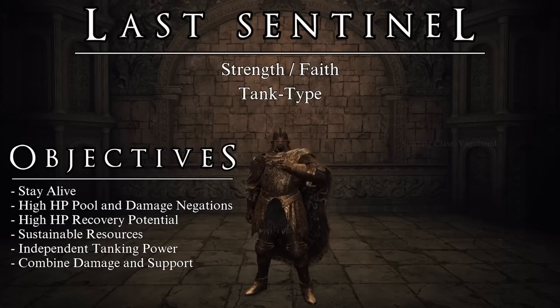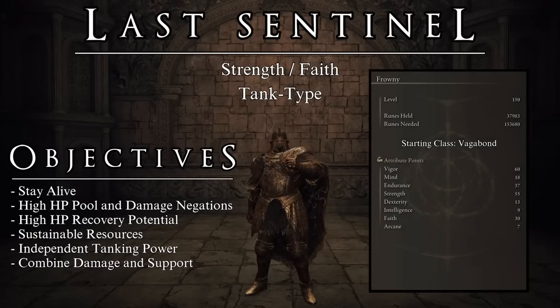To reach this objective we will be running the following stats. Start the game as a Vagabond — this class is the most efficient to reach the required stat block for this build, allowing us to make use of every rune level possible to its maximum potential. As the primary focus of this build is PvE, I have chosen to base it on rune level 150. This is the stats block that you want to end up with.